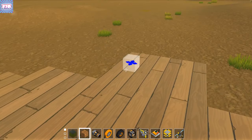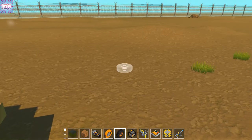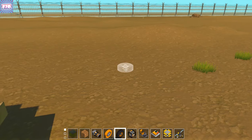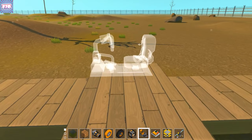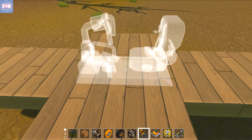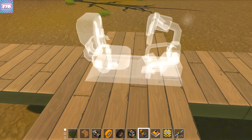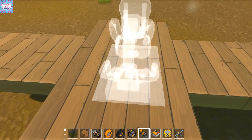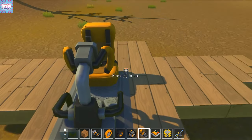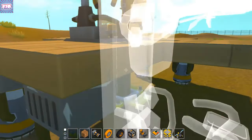This is just the basis of the plane - if you want it to function properly, you have to put a seat on it. By the way, Q is to rotate if you didn't know. And on the plane, everything has to be centered or else it wouldn't work properly.